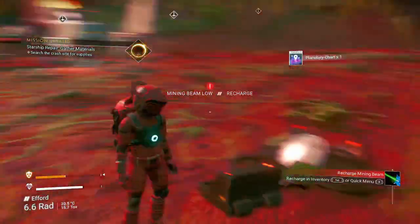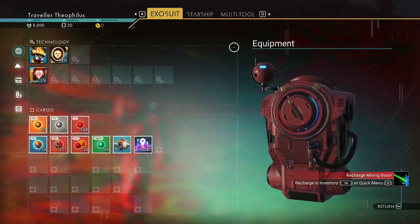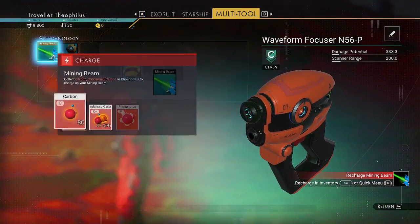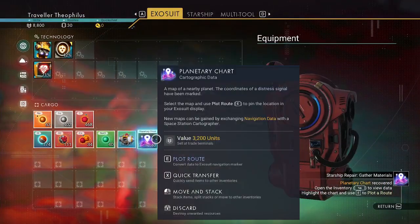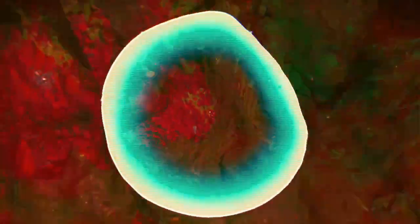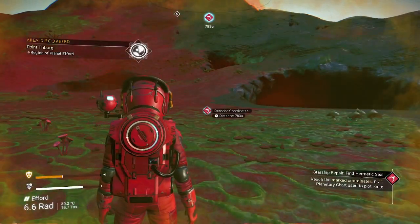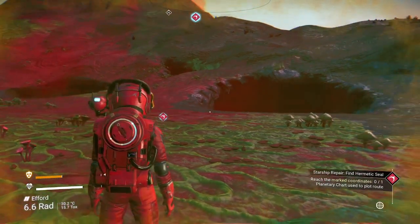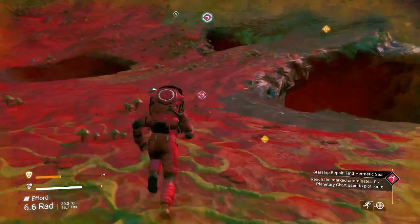I'm skipping stuff in the game and not reading things. I just want to show you the central mining beam and the chart — if you use TAB and E. Now let's scan and just hunt sodium while we head there.